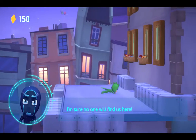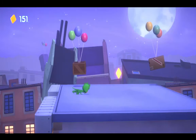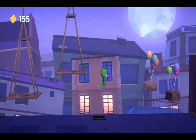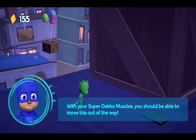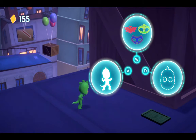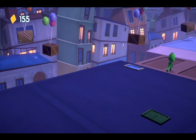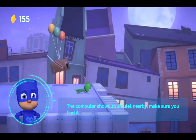I'm sure no one will find us here. Bring me more cars. Something's blocking the way, but I can't go back now. With your super gecko muscles, you should be able to move this out of the way. You can do this, Gecko — use your super strength. Super gecko muscles! Easy peasy, lizard squeezy. The computer shows an amulet nearby — make sure you find it.